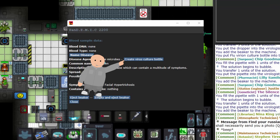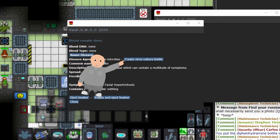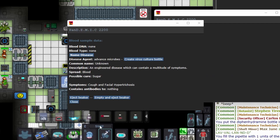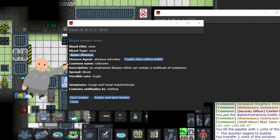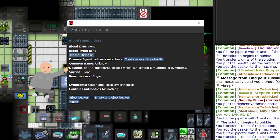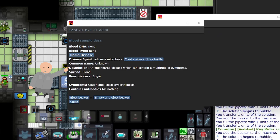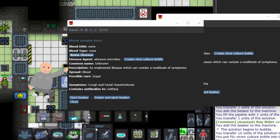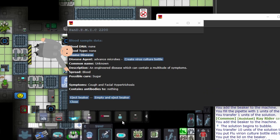Creating a virus culture will produce a small bottle with said virus, and you'll also have the option to name your virus when you select this option. The common name is most likely only going to show up when you're dealing with an RNG disease outbreak or a level 7 biohazard outbreak. The description gives a basic prompt of an engineered virus which can contain a multitude of symptoms. Spread will tell you how it's transmitted — the vectors are contact, blood, air, or special, also known as a non-human vector.